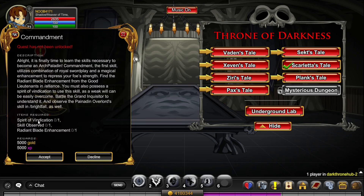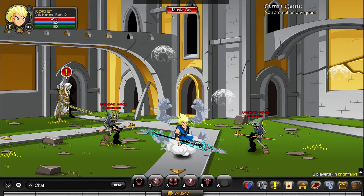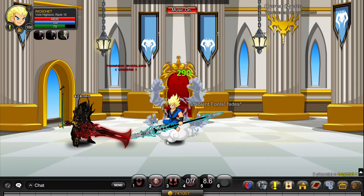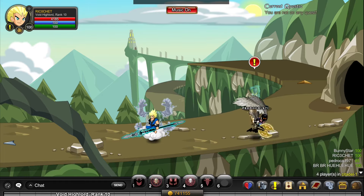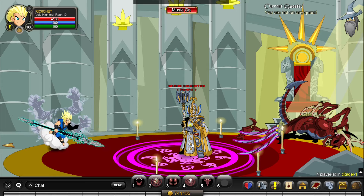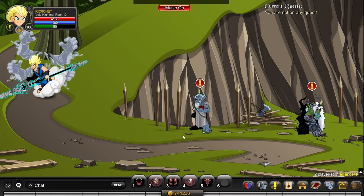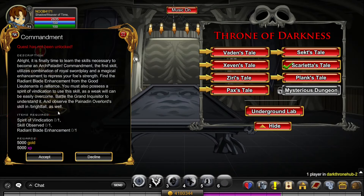Now you can do the Commandment quest, which needs three items. Go to /join Brightfall and kill the Painted In Overlord until the item drops. Next, go to /join Citadel — you can go to someone if you don't want to walk — and kill the Grand Inquisitor. Then go to /join Alliance and kill the Good Lieutenant. That completes this quest.